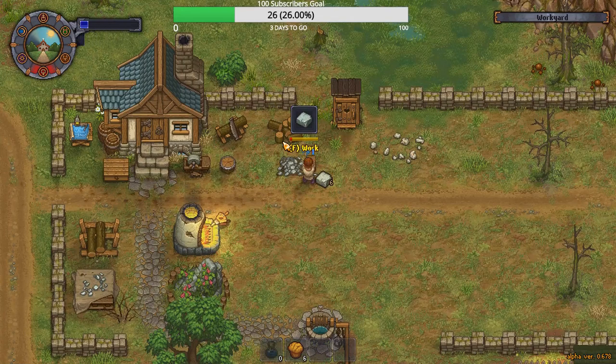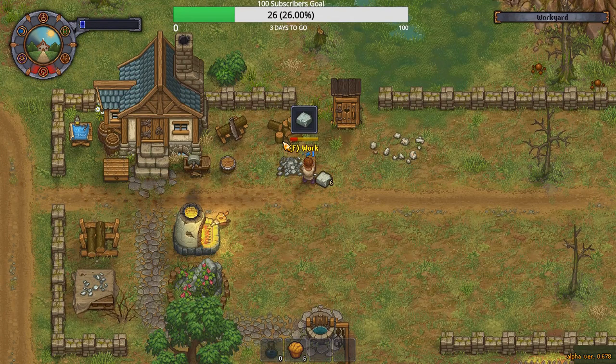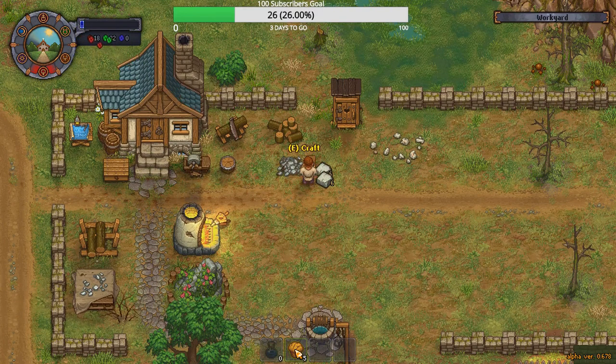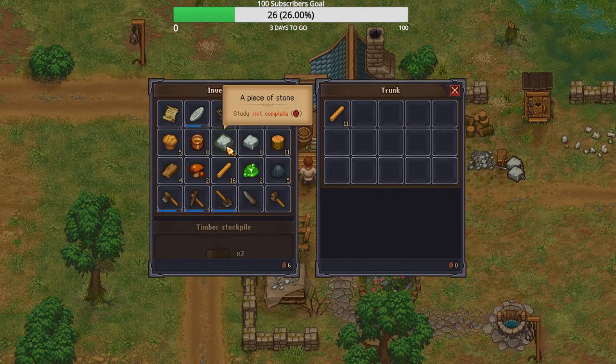There we go. What about a piece of ore? We need to get pieces of ore. This is very energy consuming, but you don't waste your tools. That's kind of one of the things we're looking for here — not using up our tools.